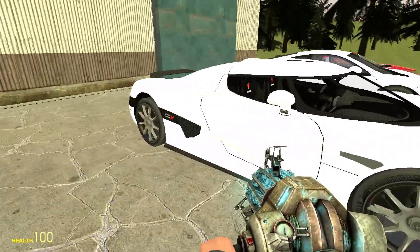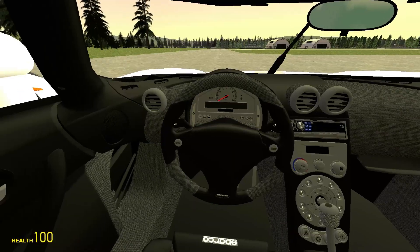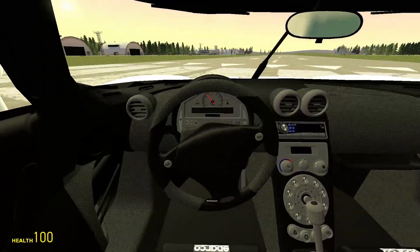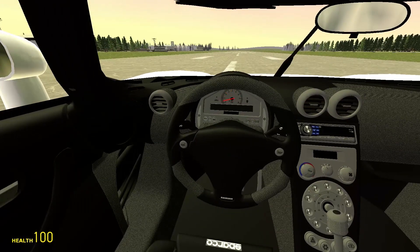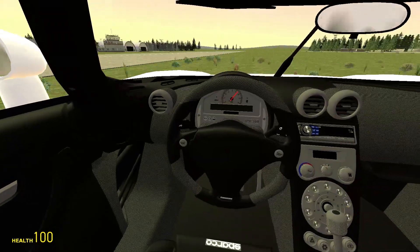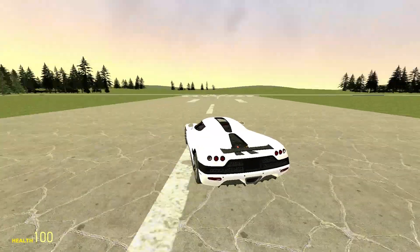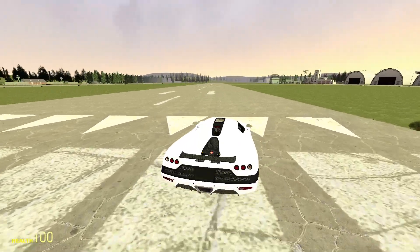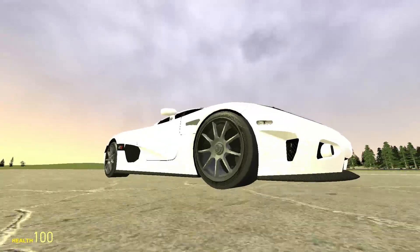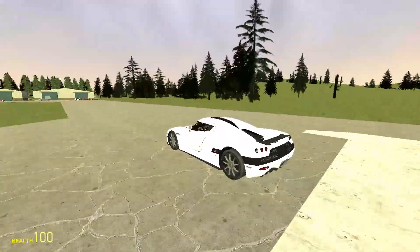This is the Koenigsegg CCX. Listen to that noise. This is where the carbon fibre texture doesn't work — you can see how it pixelates, that's what I meant. This one is quite a lively handler, and with all these cars the speed dial actually goes up, which is amazing. The handling on it is horrific though. I'll go back the other way so I can just go in a straight line. That's the Koenigsegg CCX — pretty awesome.